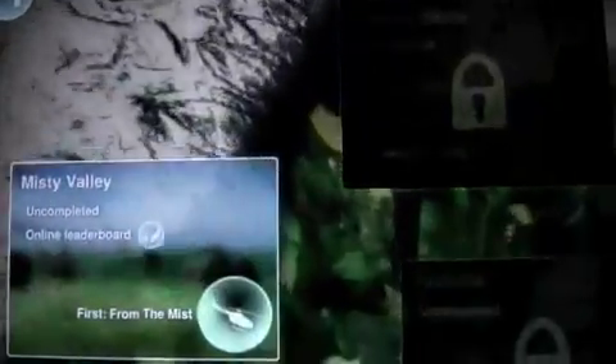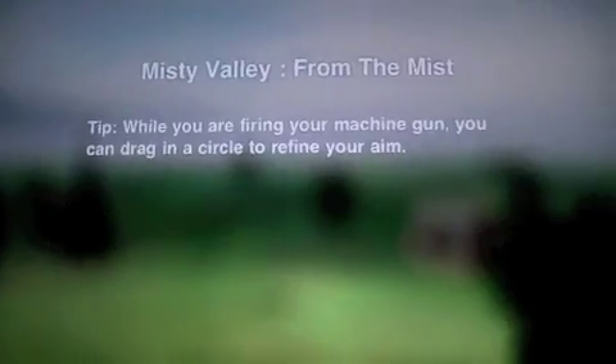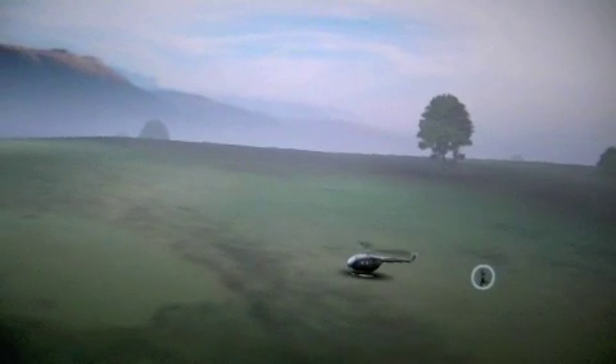We'll go back to the main menu and play where I was at — Misty Valley. I'll start off at the beginning; they walk you through how to play the game. It's not that hard. You get a guy and you have to rescue him — basically take him up to the hill. And then you simply turn around, lift him up, and run him to the top of the hill.